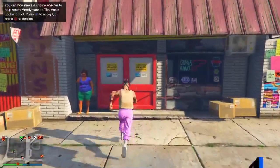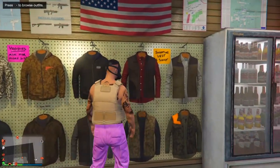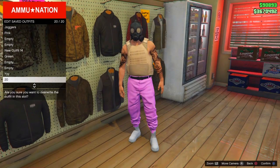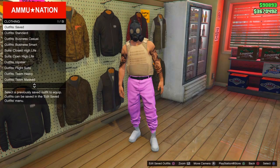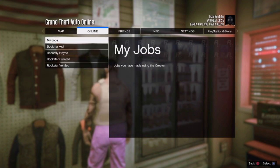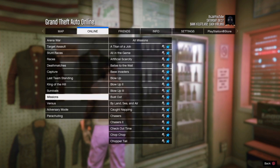From here, make your way to any Ammu-Nation and save the outfit back into that same slot. Once you've saved it, start up a Titan of a Job mission. Press your pause menu, go to Online, go to Jobs, Play Job, Rockstar Created, go down to Missions, and start up the first mission called Titan of a Job.